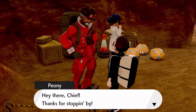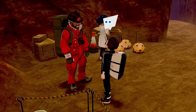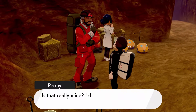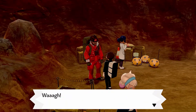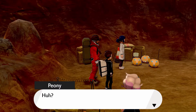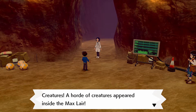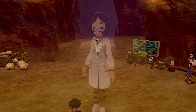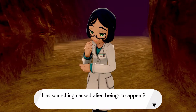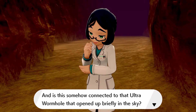Hey there chief, thanks for stopping by. I'm finally getting a little quality time with my darling Nia. He dropped something at the base camp — is that really mine? I don't recall ever writing it. Hang on, isn't that the Max Lair there in the clue? Creatures — a horde of creatures appeared inside the Max Lair. They're referring to the ultra beasts and we don't know if they're Pokémon. Has something caused alien beings to appear? They're definitely talking about the ultra beasts. And is this somehow connected to that ultra wormhole that opened up briefly in the sky?